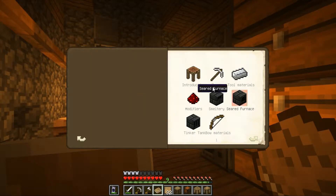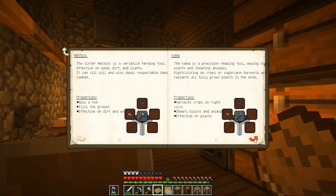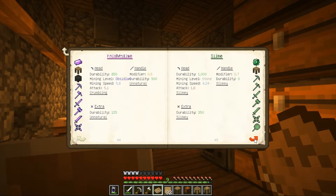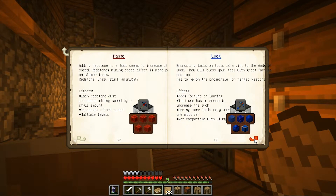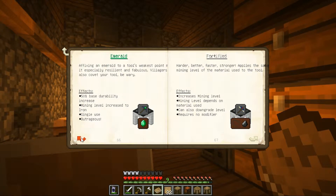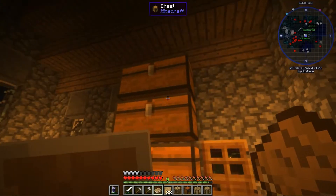This book pretty much tells you how to make all the stuff — from the tools, to equipment, to how certain materials work. Affixing an emerald to a tool's weakest point makes it where you have a bit more durability. Villagers also covet your tool — be wary. Wait, the villagers try and steal your equipment?